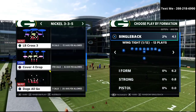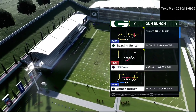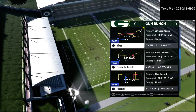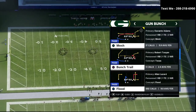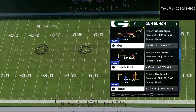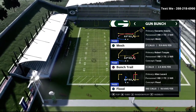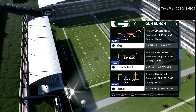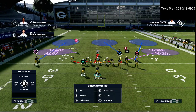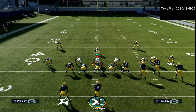In today's video, we are talking specifically about a breakdown of Dreamy's gun bunch offensive scheme. The play we're going to take a really close look at is the play Flood. In my personal opinion, this is one of his favorite passing concepts and the best passing concept in the entire game. We're going to share a version of this play that is really good specifically for a situation where you want to max protect, going up against something like a five-man pressure from the Mike Blitz 3. As you can see right here, we've got a five-man pressure and we're going to play hard flats on the field.